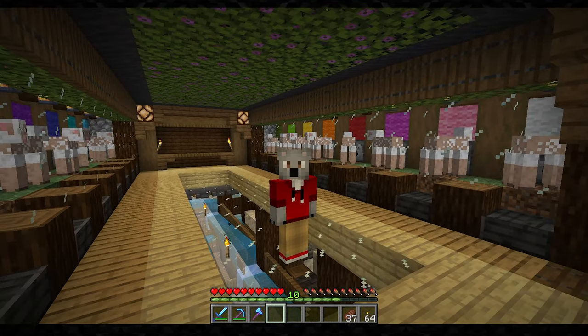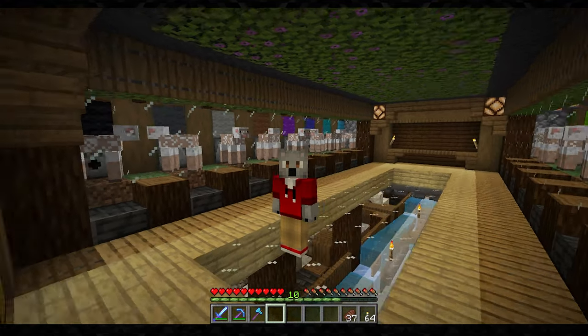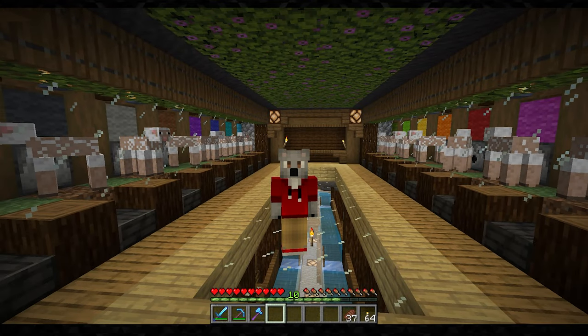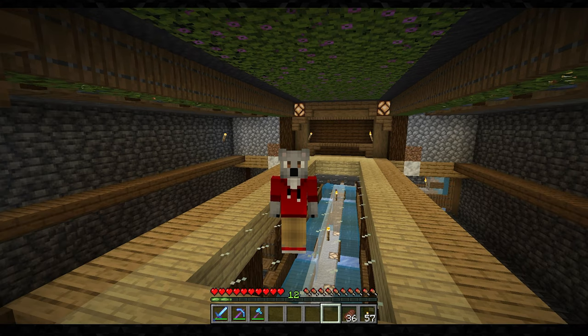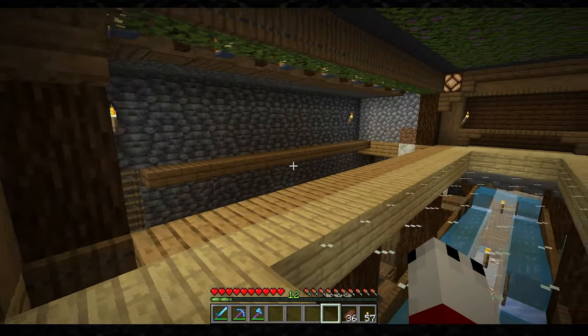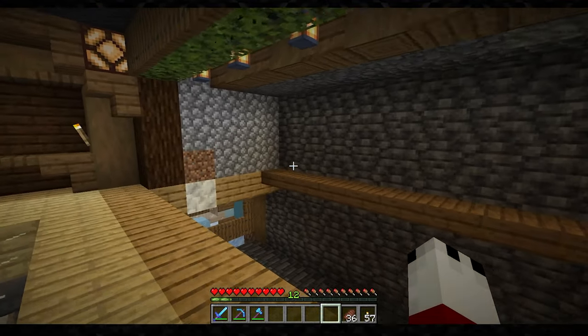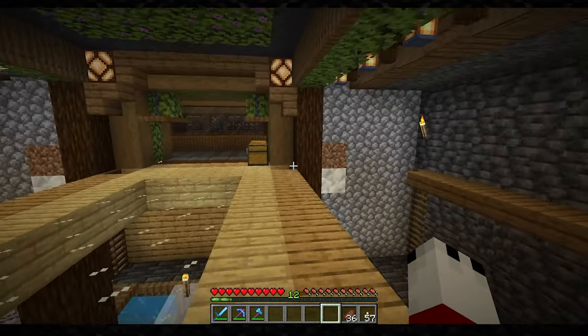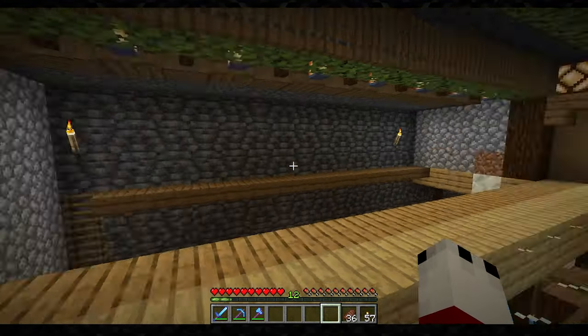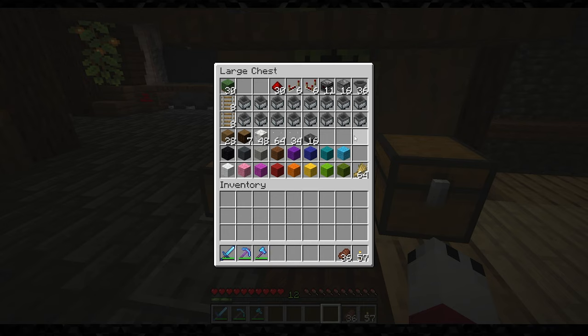But now it's time to show you guys how to actually make this farm, so you can get all the colors and all the wool that you could ever dream of. I cleared out my area to show you exactly how we're going to build this. Now, it really does matter on how many you want to make — you can start off with one color or all 16. I made a chest here with all the materials you'll need for all 16, but this is kind of rough because it depends on how exactly you build it.